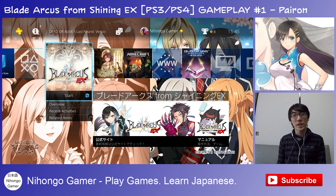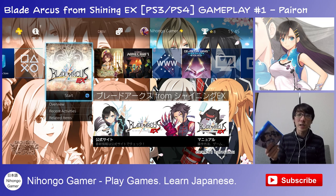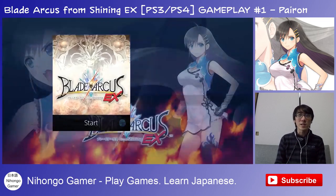Hello and welcome to another Nihongo Gamer video. Let's do some gameplay for Blade Arcus EX. This is the fighting game based on the Shining series of RPGs by Sega, with illustrations by Tony. The game came out in arcades a year ago but it's finally on the PS4. Let's get into some fighting game action on Blade Arcus EX.